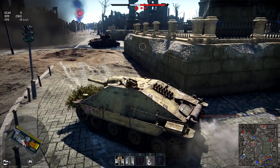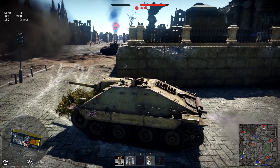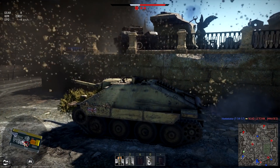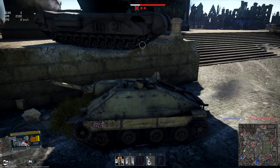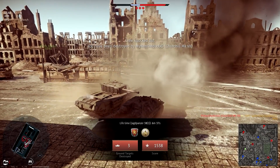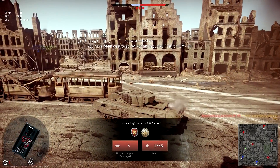Of course this tank destroyer hasn't got a turret - that's the major weak point. The gun only faces forward. You do need teammates if you're in trouble. A Panther Mk 7 takes me out from the side. Three kills though - not a bad first match.